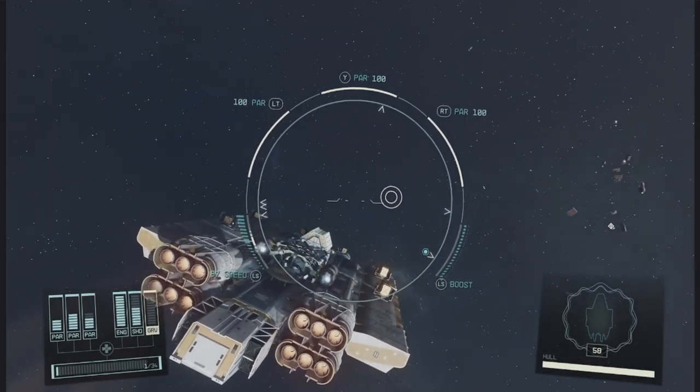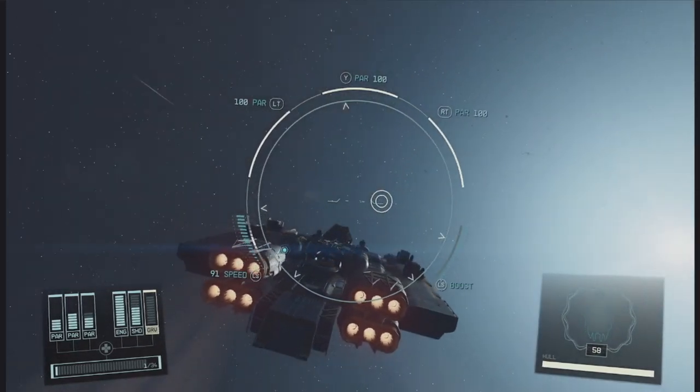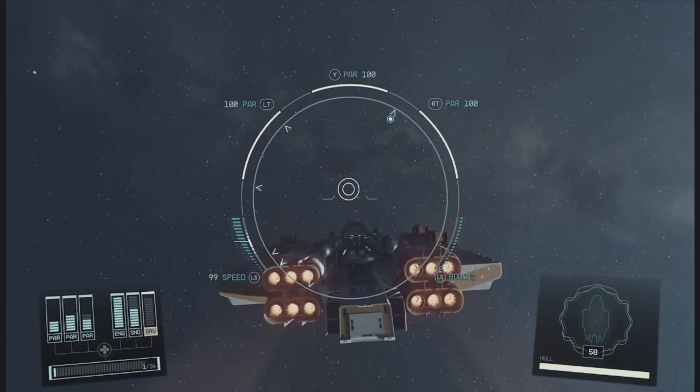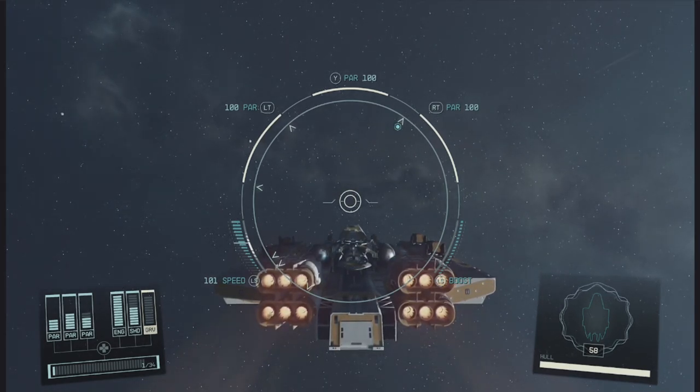That will just about do it! Here is our best Class C no-ladders ship that we can build. We've done a quick interior tour and a quick combat test. So with that, I will go ahead and just sign off here and say I will see you guys next time. Later!